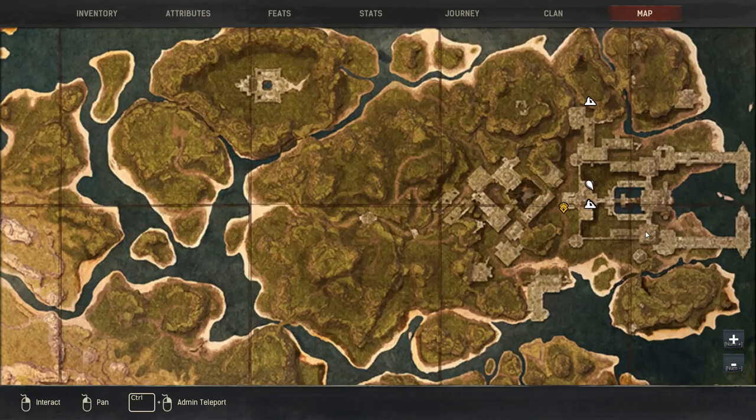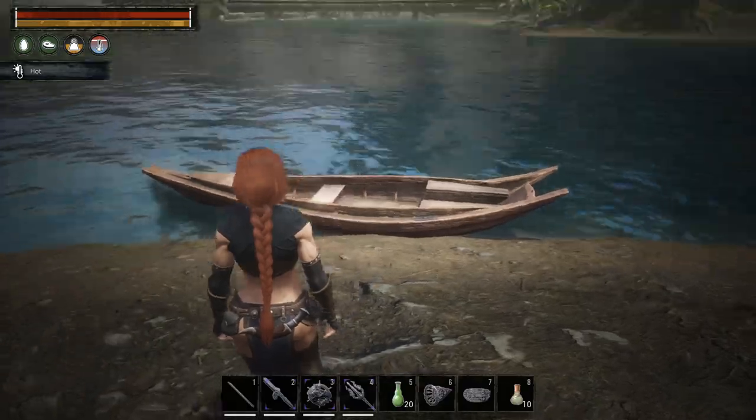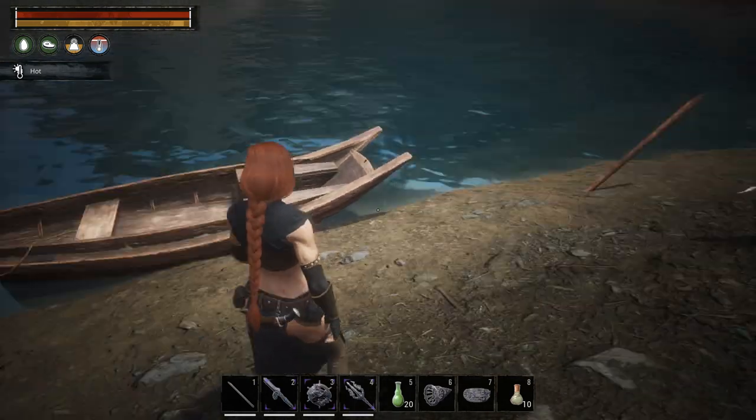If you take a look at the map, I'm all the way over here. There is a boat right here — this is your entrance. Before you go to that boat, you want to come over and interact with something first.